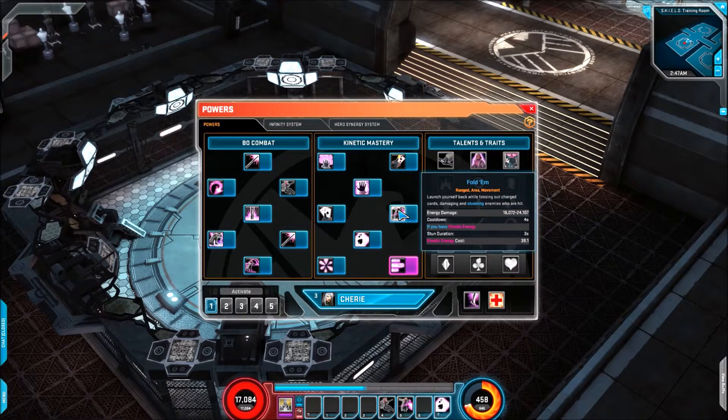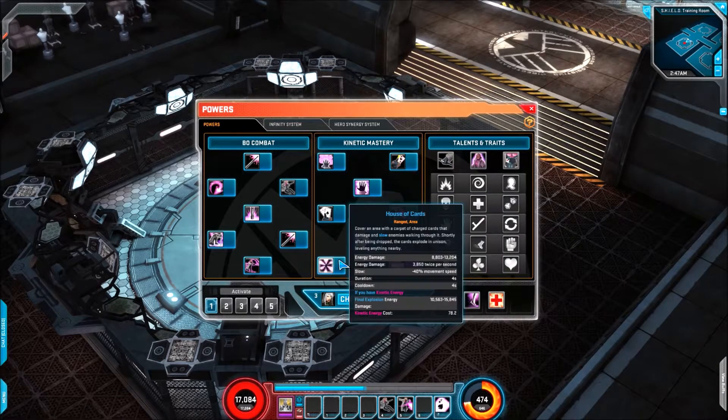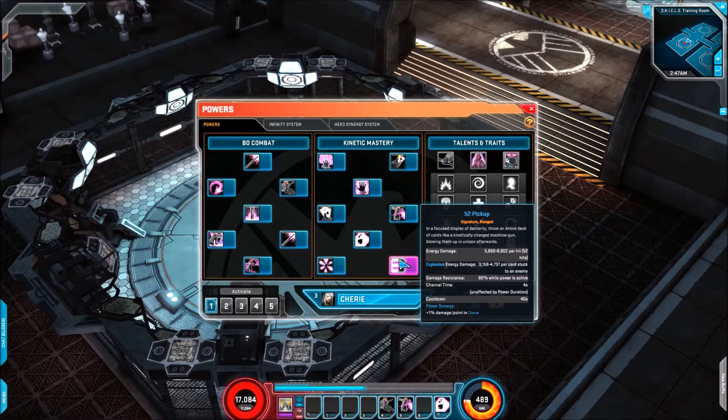We have Fold'em, where you jump back and stun enemies. This is tied in with a trait we'll look at in the talents and traits section. We have Ace of Spades — same idea — but this is also tied in with a trait that changes this skill from ranged to melee, which is really quite different. Then we have House of Cards, which is the same as before. I do like that particular one. This is also tied in with a trait — it's actually tied in with Fold'em and Bow Vault, which is quite interesting. And then we've got his signature, 52 Pick Up, with your channeling time and damage resistance while you're using it.